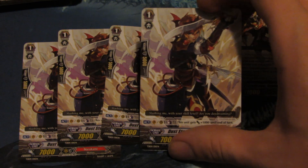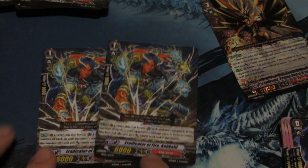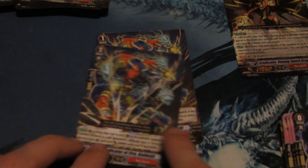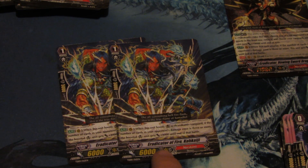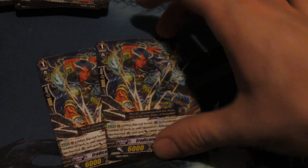Next we have 4 Dust Storm Eradicator Toko. He looks real nice. He is the Counter Blast 1 plus 1,000 Eradicator. I like his artwork, actually. And then 2 Eradicator of Fire — he's the original Narakami 10k booster clone. When this unit boosts a Narakami Vanguard, if the number of cards in your opponent's damage zone is 3 or more, the boosted unit gains 4,000. He's still good I guess — I don't like the artwork as much as Photon Bomber Wavern, though. So we'll see about him.